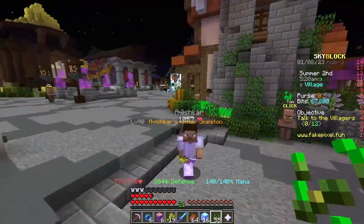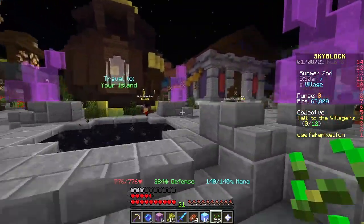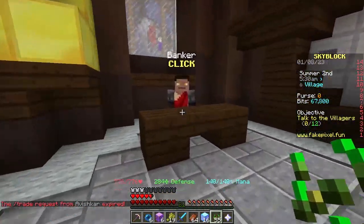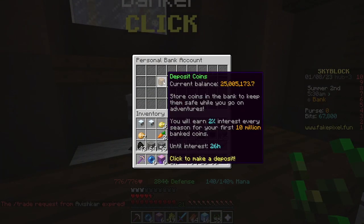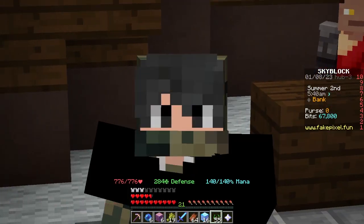On my purse I currently have zero, but if I show you over here I actually have 25 million in my bag. This is basically mainly from trades and methods. As you can see — look, deposit coins — I have a current balance of 25 million, and today I'm going to be showing you how you can do that as well.